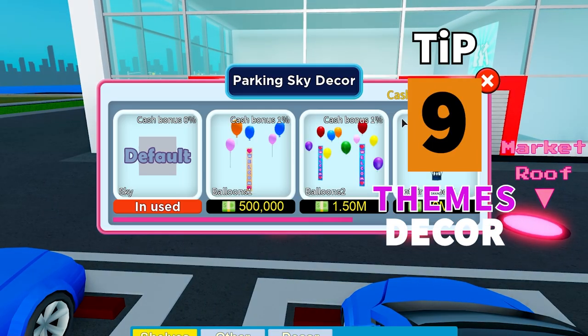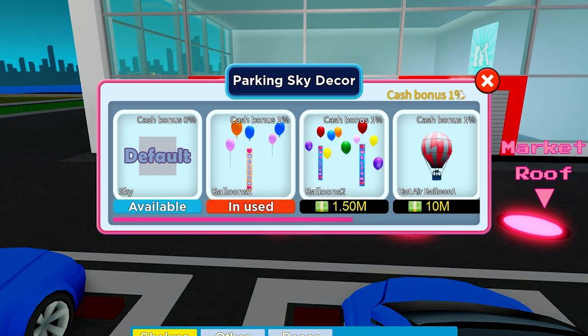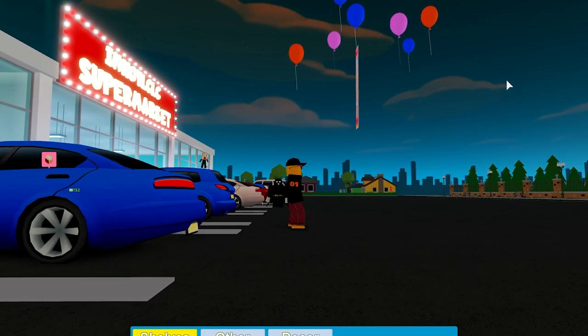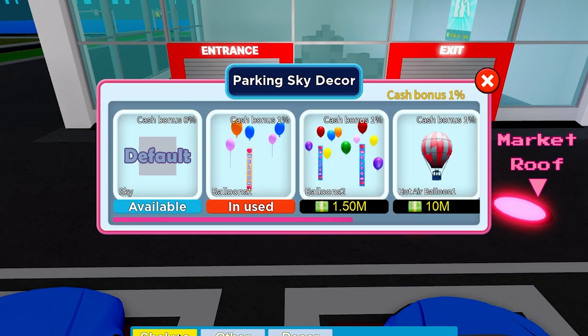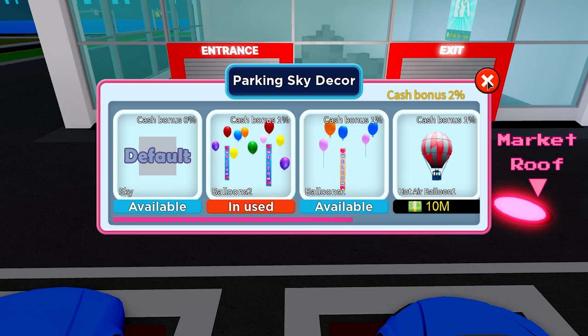Tip 9: Don't ignore these decorative items — they're not just decoration and not just pretty balloons. This one costs 500k and gives you a permanent 1% cash bonus forever. So I'm going to buy that. It looks pretty with floating balloons outside my supermarket. Then you can go and buy the next one which is 1.5 million and you get another 1% cash bonus. There's also another one for 10 million which I can't afford right now.